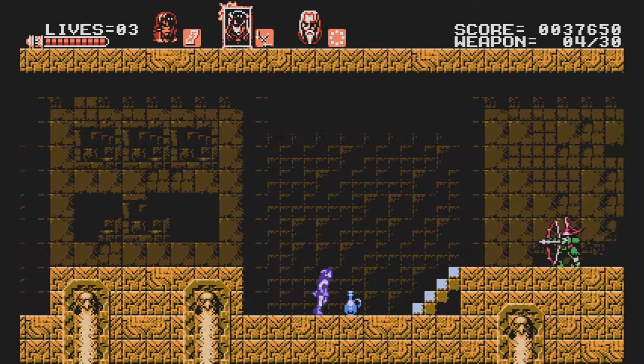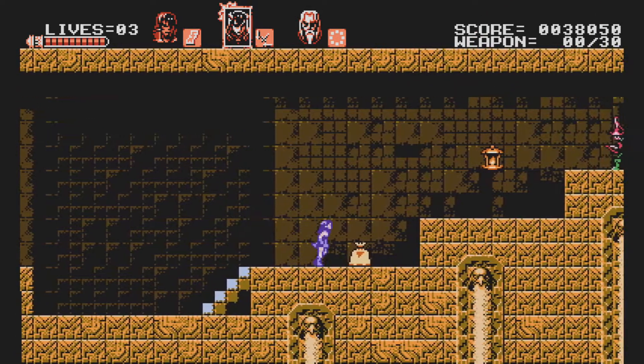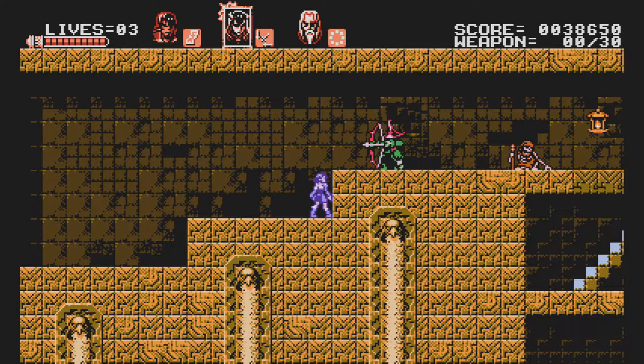As I said before, Miriam's three daggers are my favorite sub-weapon, because it's so good for taking out airborne enemies. Like, there are a lot of enemies that'll just be on the ceiling and then drop on top of you.